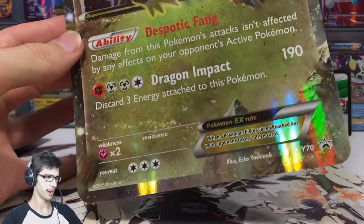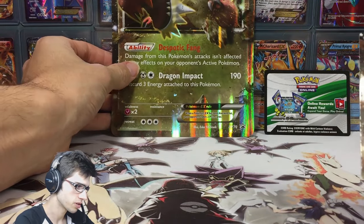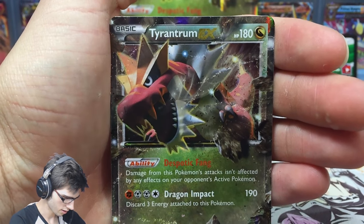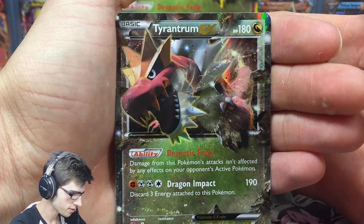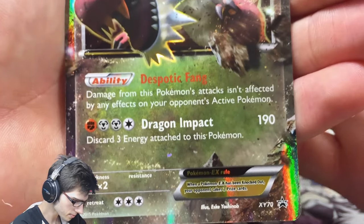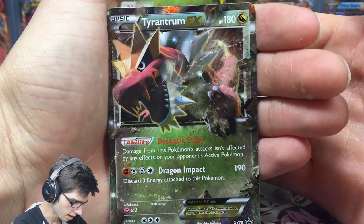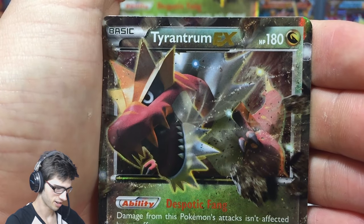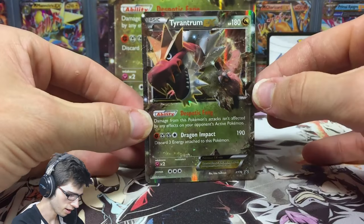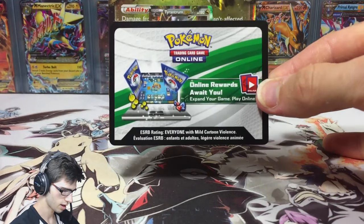We're back. Here we have the oversized promo card, which is just a larger version of the actual-size one. Now looking at the regular promo card: Tyrantrum EX has 180 HP, the ability Despotic Fang, and the attack Dragon Impact. It's number XY70, has a three retreat cost. The art is very nice and ferocious. It popped out a lot easier than a lot of these collection boxes do. We also have the online code card for the Tyrantrum box.